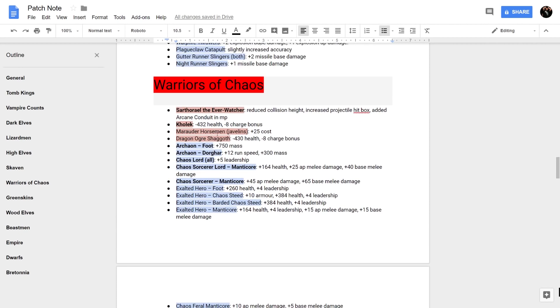Warriors of Chaos: Sigvald got a little nerf — reduced collision height, increased projectile hitbox, and added Arcane Conduit in multiplayer, meaning he won't bulldoze everyone quite as easily. Kolek and the Shaggoth both got a substantial debuff: a knock to their health and minus charge bonus. Marauder Horseman got a small cost increase, likely to align with Norska Horsemen and Javelineer costs.